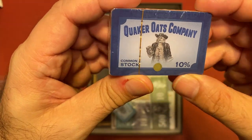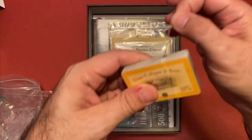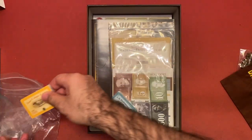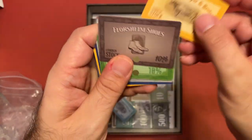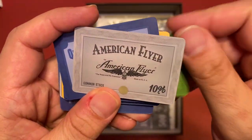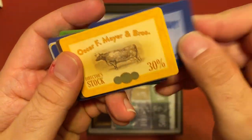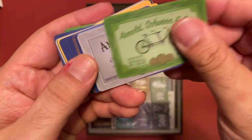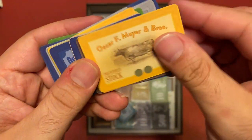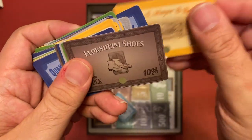The Quaker Oats Company - I know that one - and Oscar F. Mayer Brothers, that's awesome. Easy plastic opening this time. Going through these: Oscar Mayer, Florsheim Shoes, Arnold Schwinn - yeah, Schwinn Bikes, I know that - American Flyer, Quaker Oats Company. These seem to be pretty much the same thing, but I think the denominations are going up - 20 percent, 10 percent, and so forth.